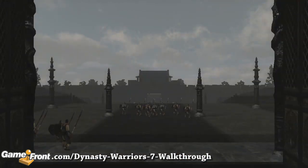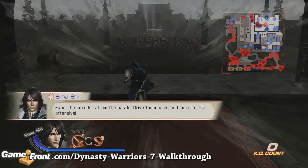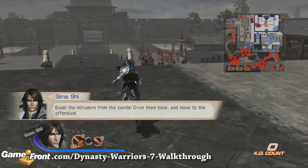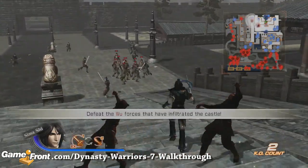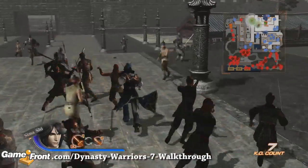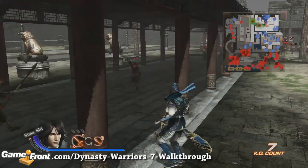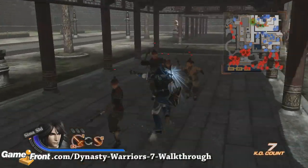This is James from Gamefront with our Dynasty Warriors 7 Jin story walkthrough, Part 8, Battle of Hefe Castle. You're going to start this mission by stepping out and taking a quick turn right, heading west. There will be enemy officers down here that need to be defeated.